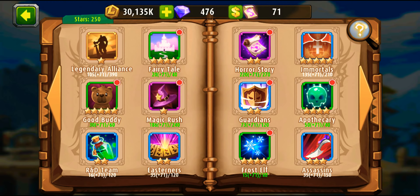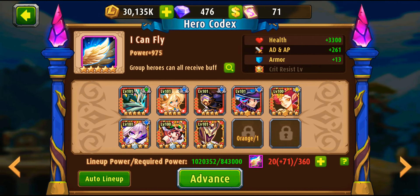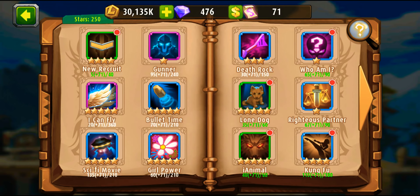After getting the Legendary Alliance to orange one — my main codex group — I will look for the second group that includes my heroes and also get it to orange level. The second group covering my arena team is the 'I Can Fly' group, so I'll push that to orange level as well to unlock its fourth stat, critical resist.